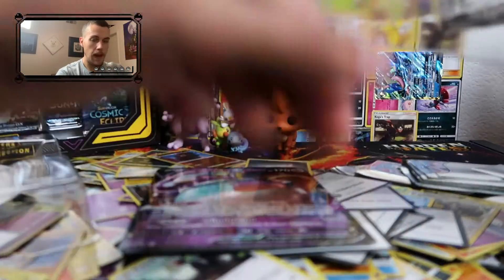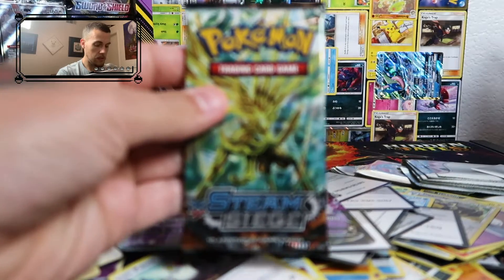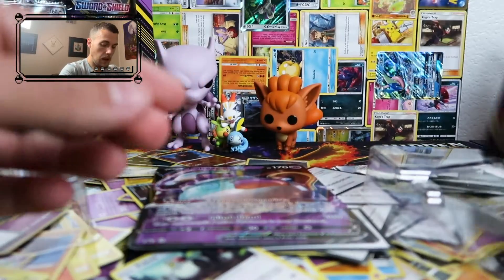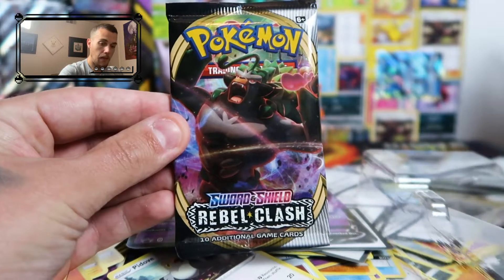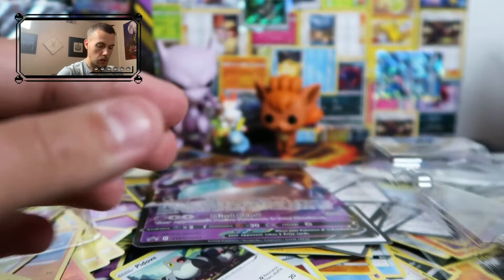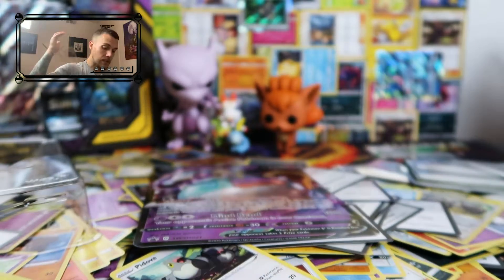Let's go ahead and place the oversized card down. We have a Rebel Clash booster pack, a Steam Siege booster pack — terribly ugly, let me focus in — another Rebel Clash booster pack, and then a base set Sword and Shield booster pack. I wasn't a real fan of the base set Sword and Shield. We also have the code card for the box itself.